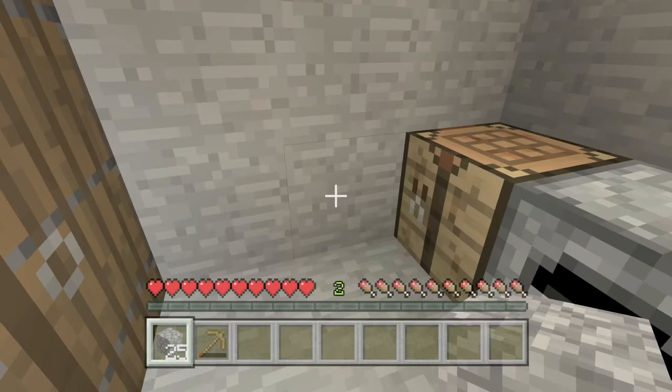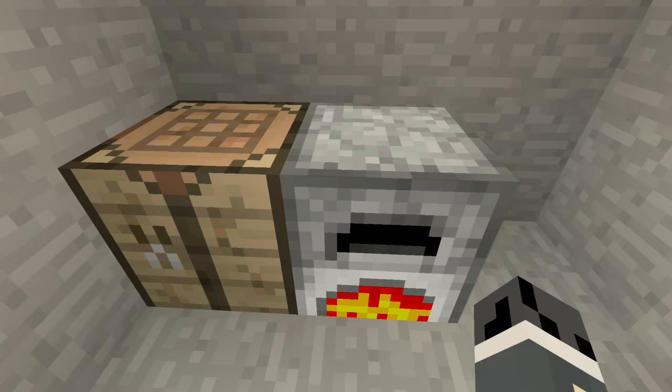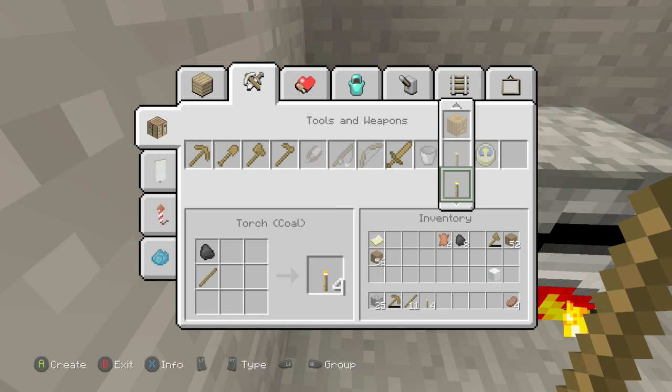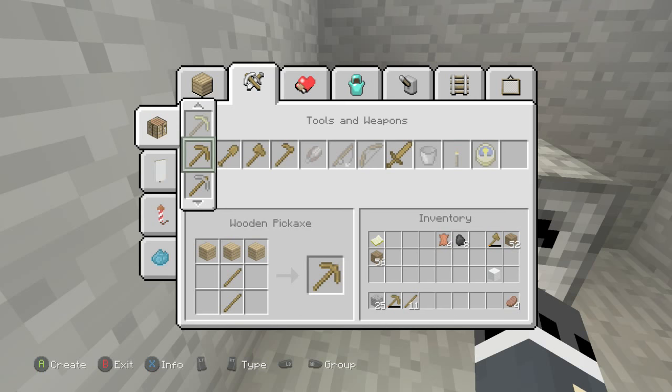Head back into your little hut, pick this up, stick some more stuff in, then head into your crafting table. Go to Tools and Weapons and craft some sticks because you probably forgot. Then click on torch with coal so you can fill your space with torches.